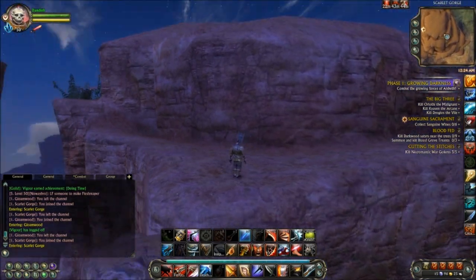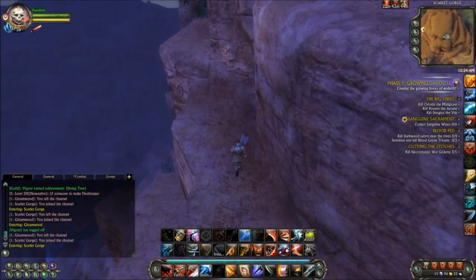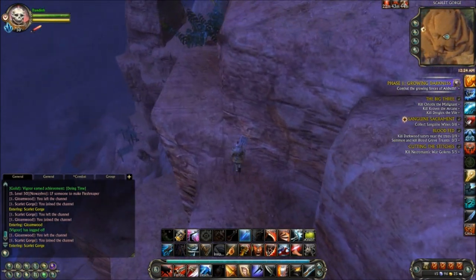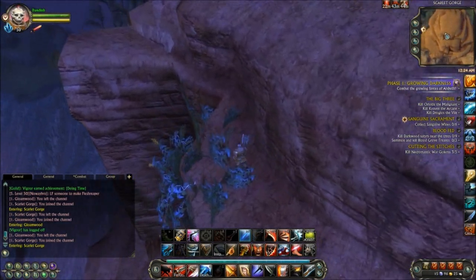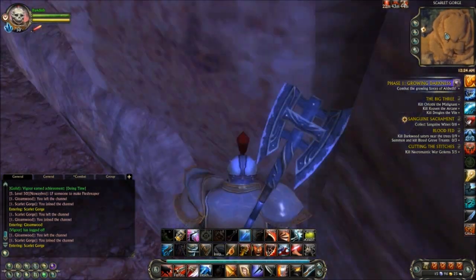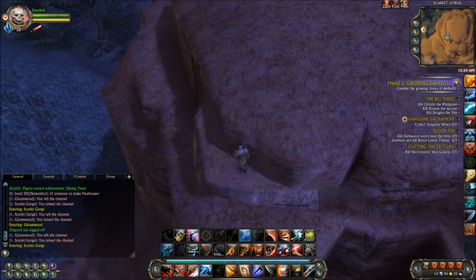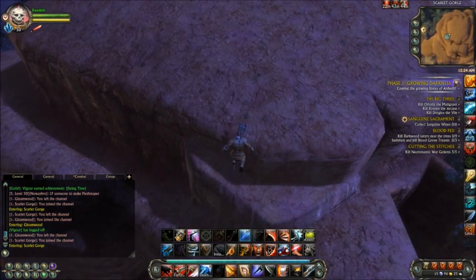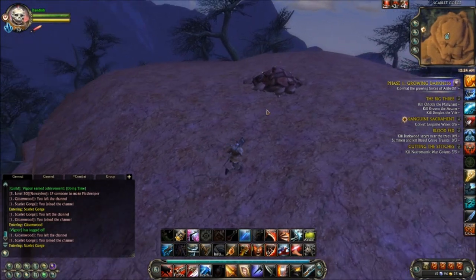Alright, so one more plateau and we're there. Right here is a little bit more hugging — you gotta walk against the wall to make sure you don't fall across. There's a two-step here: you jump on one, you jump on the next. It's not too difficult. Thank you.